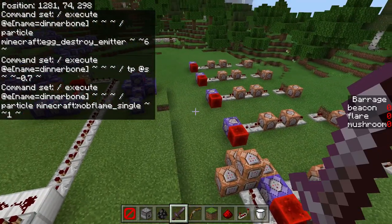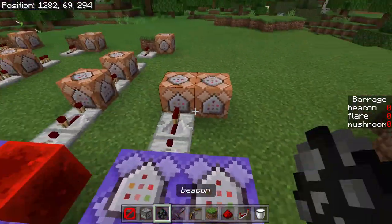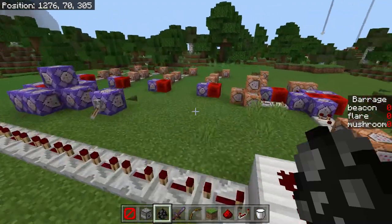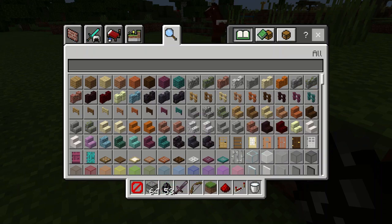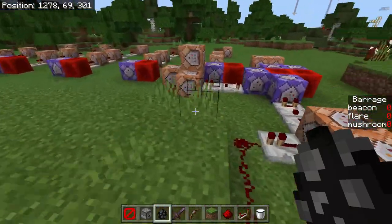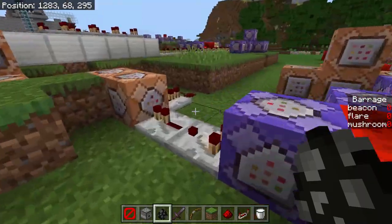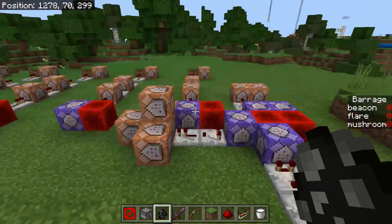Over here is the mechanism that actually spawns in the phantoms and the villagers. Basically, you start by placing a spawn egg down, and that gives the villagers a reference point to spawn around. I have an endermite named Beacon, and when I place it down, a phantom spawns. In previous versions I would place down a Ravager as the reference point. Now this endermite actually spawns the phantoms, which are used as reference points — so if the endermite dies, the bombing run still continues.